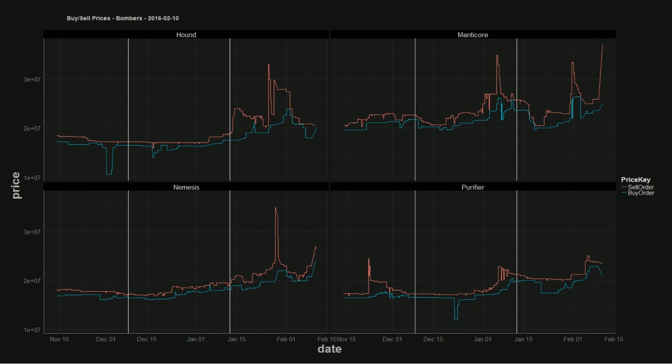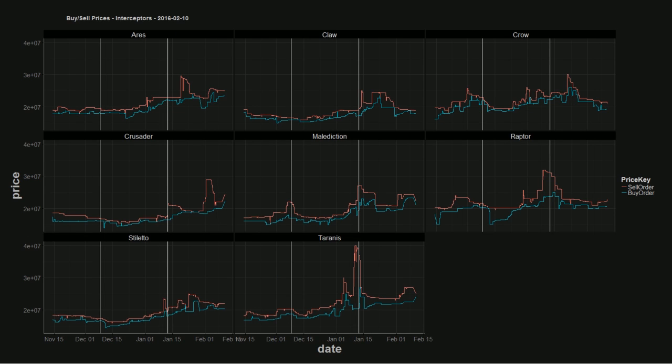Moving on to bombers: the Manticore is on a tear. It looks like somebody was buying out a whole bunch of them. We're seeing the Manticore and the Nemesis tracking up, but we're not seeing any new heat in the Hound or the Purifier. I think this is just a localized spike, perhaps a shortage — not indicative of warfare. And if we look at interceptors like we have the last few weeks, we see the heat in the Crusader has died down. The Claw and the Crow are down, and the Tyrannos is up slightly. Things look really stable here — it doesn't look like anybody is going to war at the moment.